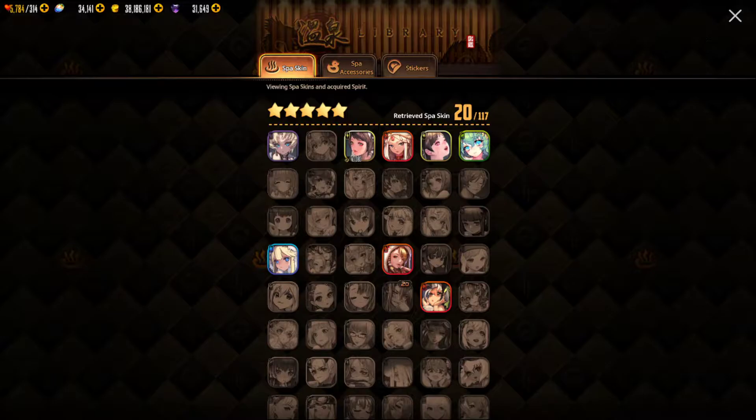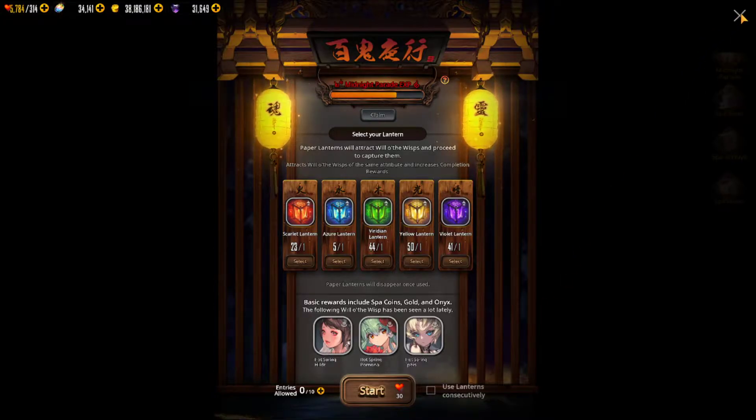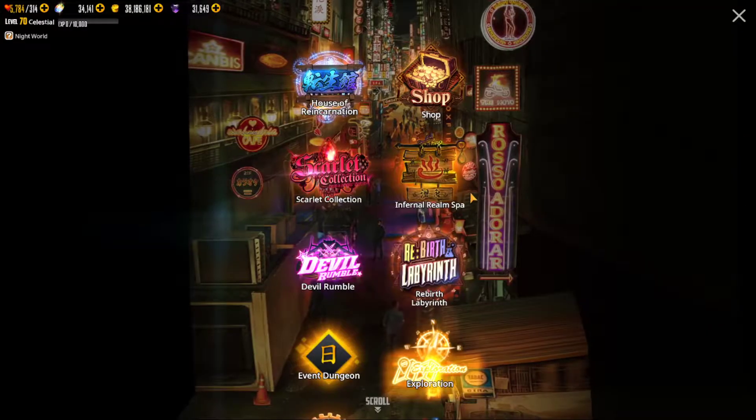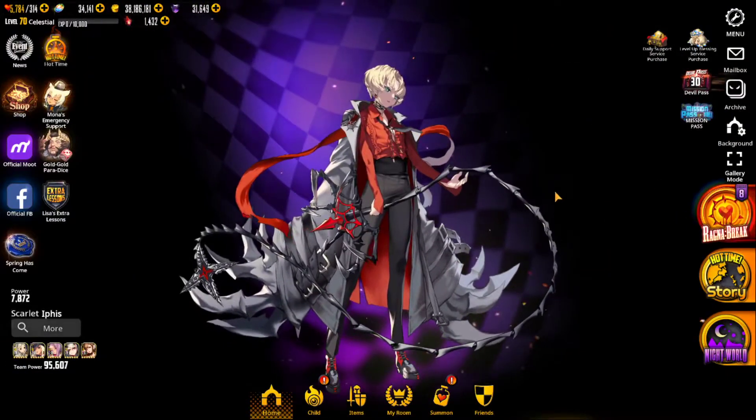Now if you go into your Midnight Parade, you will see that she is up as one of the rate-up outfits. I suggest you run Dark — which is these Violet Lanterns — to get her spa outfit. As you can see, it's a pretty nice spa outfit. Because the outfit you're getting in the Ragnar Break is not her spa outfit.